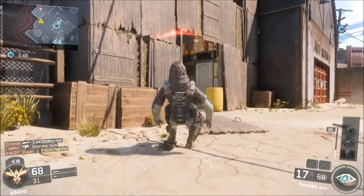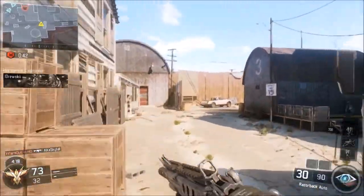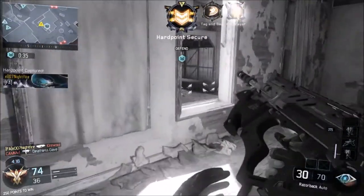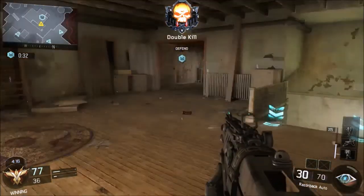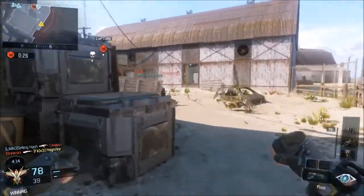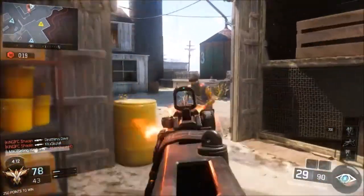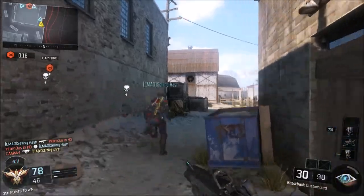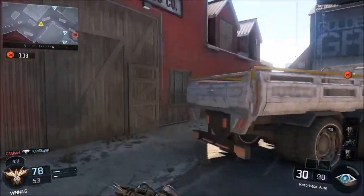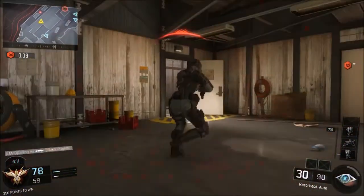Moving on to shotguns — I recommend playing Nuketown. The Bracky is good and you can probably use it on any map. The KRM is good — make sure you use Long Barrel, that's going to be really helpful, and use Stock as well with a red dot sight. The Haymaker is probably one of the worst shotguns in the game — I recommend just Nuketown for that one. The Argus is pretty easy to get one shots with. For the Bracky and Haymaker you have to get headshots, while the KRM challenge requires one shots.